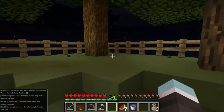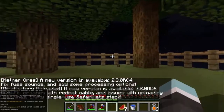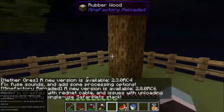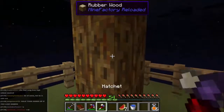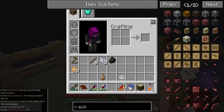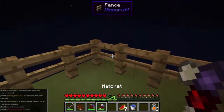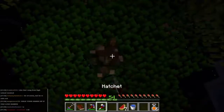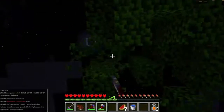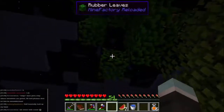Hi guys, welcome back to Agrarian Skies, this is my modded single-player world. There've been a few changes since last time - done a few things off-camera. The first thing I've done is planted this rubber tree, and when you cut the tree down you get some raw rubber. We're going to be using that to make plastic sheets. I managed to get a rubber sapling too.